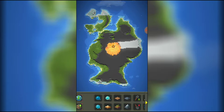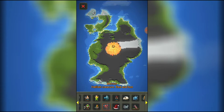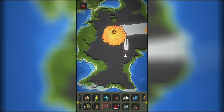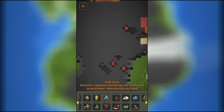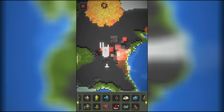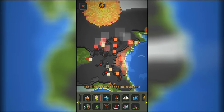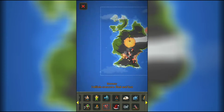First on the list: demons — and I actually requested this too. So they burn things, they make things cold, they make things hot — that's kind of cool. They're definitely not going to be one of the species I add during the game, but more like aliens that show up and attack the planet.